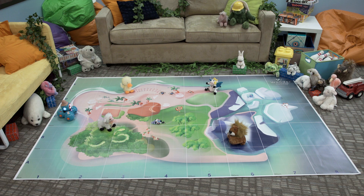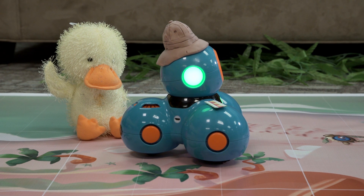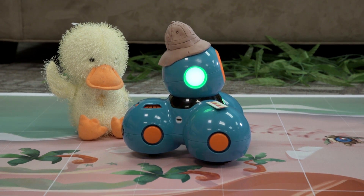Start Dash at C1. Make Dash move to B3, B5, D3, and D5. You can move to these locations in any order. At each location, make Dash turn on a red light, wait one second, turn on a green light, and play an animal sound.